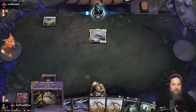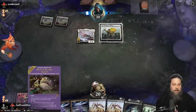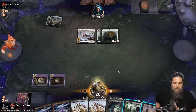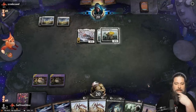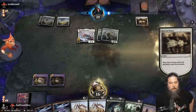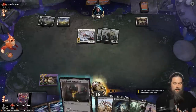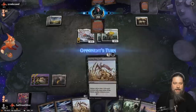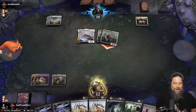Thalia could be a problem. Wow, a lot of one-drops. If we can get to this Extinction Event while still being alive it's going to be very good. The Extinction Event doesn't really do much against us - it stops Turgrid but that's it. There's our Geier Reach Sanitarium - let's just play it. No Thalias please, we just want to cast an Extinction Event and make our opponent extinct. Opponent hits us down to 12.